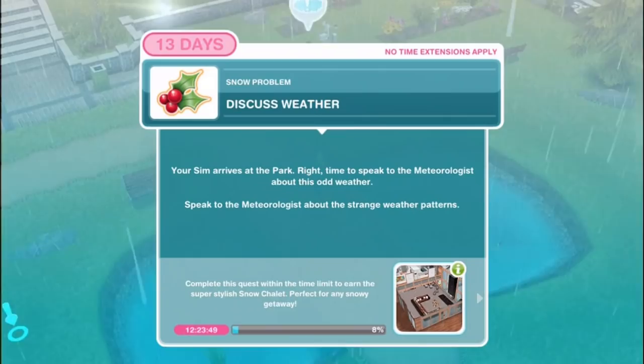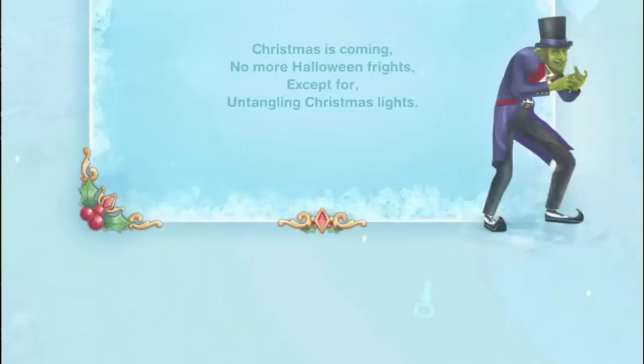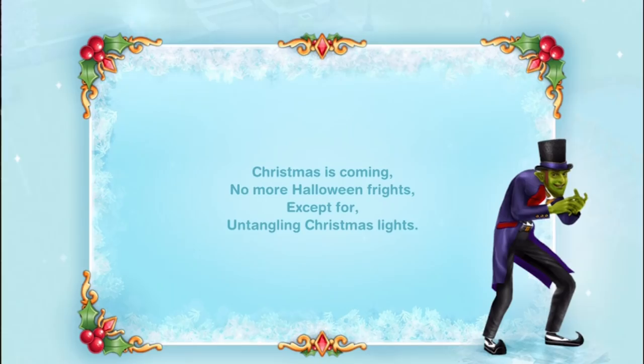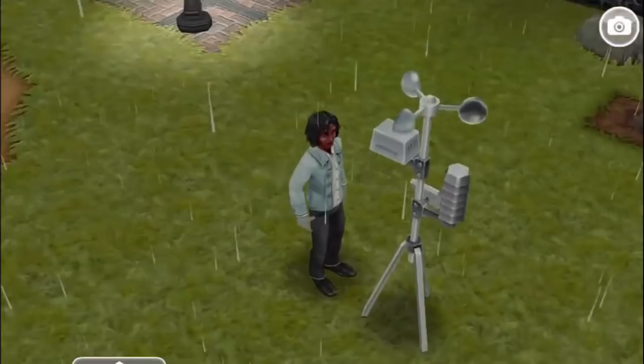Discuss weather. Your sim arrives at the park. There's a little rhyming screen: Christmas is coming, no more Halloween frights except for untangling Christmas lights. And there's a nefarious green gentleman. This is our meteorologist - discuss weather for 15 minutes, sitting next to a weather machine. Makes sense.